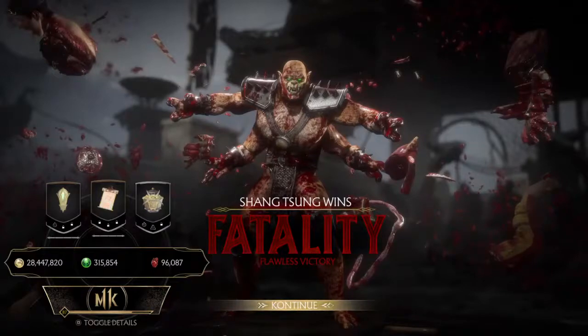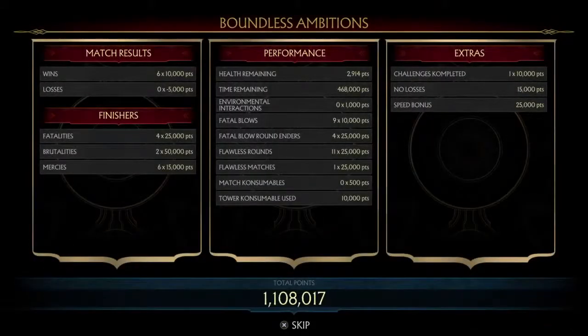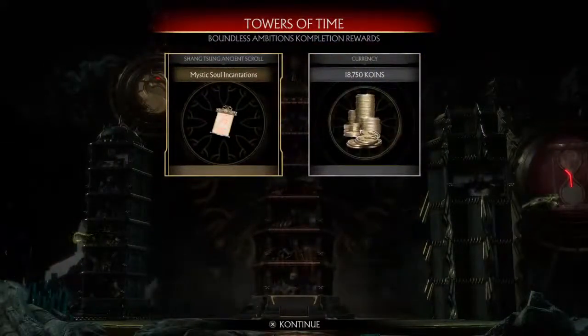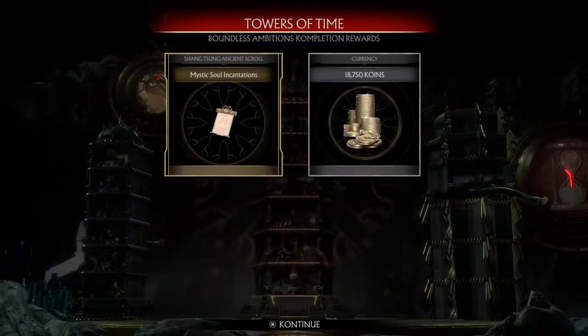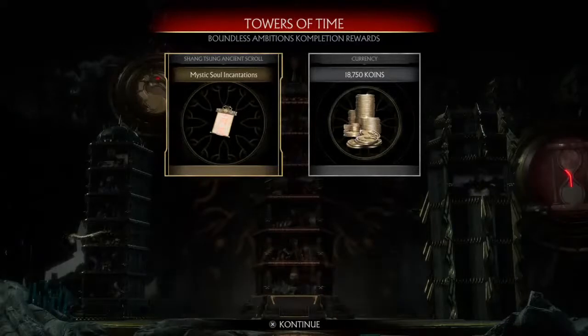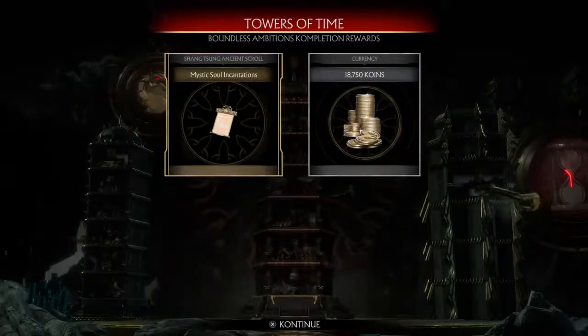The loot that we're getting here today - for me specifically, since I've already done this Premier Tower, I'm only interested in the new loot allocated to drop behind Tower Completions. But if this is your first time ever doing this tower, then you're gonna be a happy puppy if you're a Shang Tsung main or a Shao Kahn main. There's just a whole lot of gear to be obtained if this is your first time completing this tower. As you can see, the only thing that dropped for me was the Mystic Soul Incantation's Ancient Scroll. But mind you, this is one of the things that I have just been lacking for Shang Tsung - it has just not dropped previously.